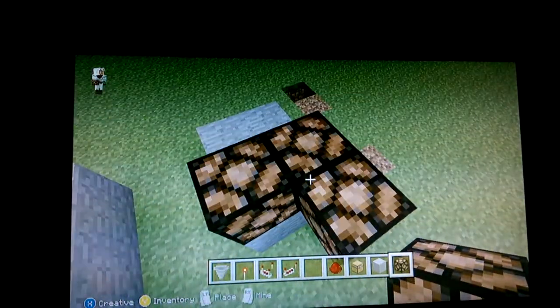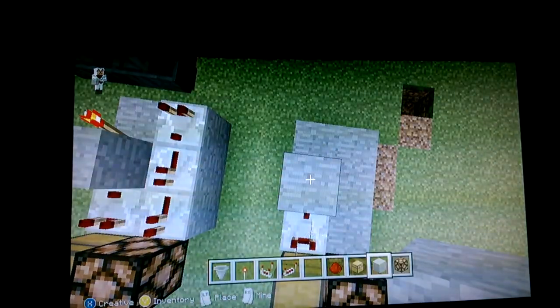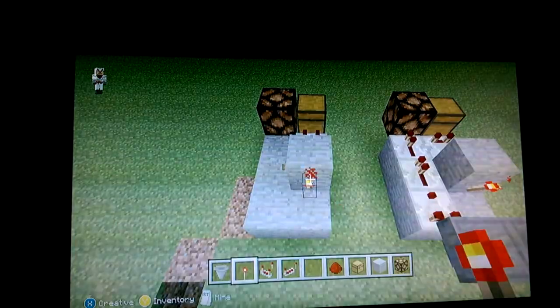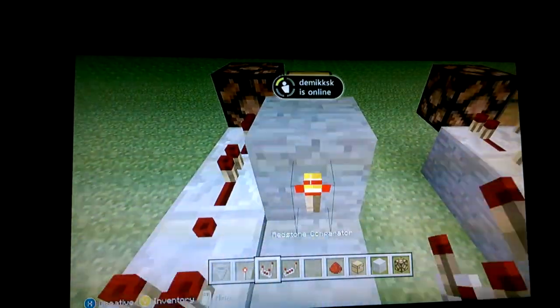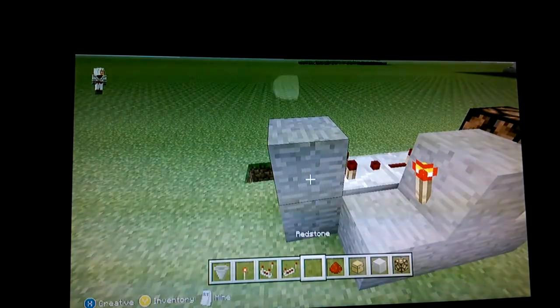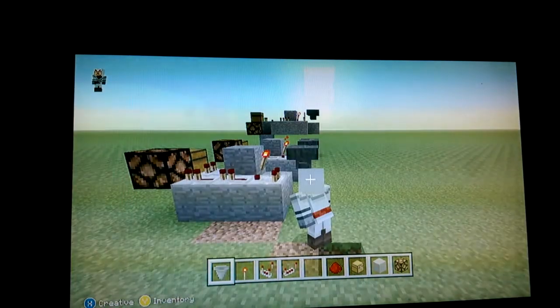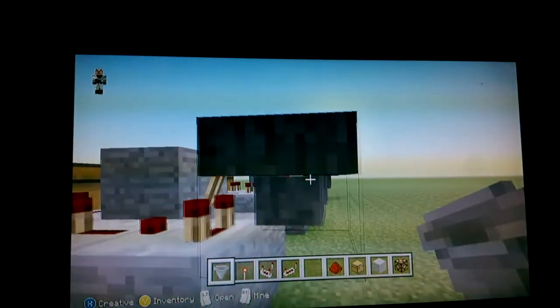You want to keep that there — well, you don't want to necessarily keep it. Put the chest there, destroy it, place that. Then you're going to want to place a torch on the block. Then really quick I'm just going to do this. So up twice, now you're going to place that into there. Then go into crouch — sneak, crouch, whatever you guys want to call it. Then you want to place it in there.